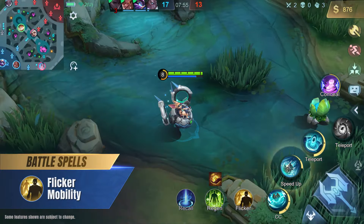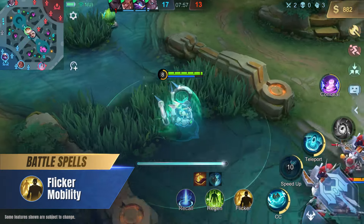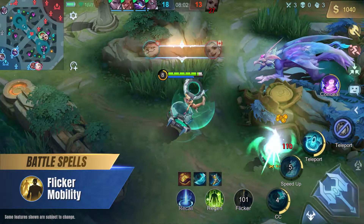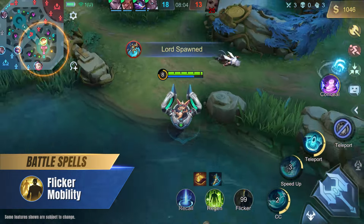We also recommend the Flicker battle spell to make up for Chip's lack of a blink ability. When facing heroes with long-range attacks or the ability to frequently traverse walls, Flicker is a good option to keep up with the enemy.